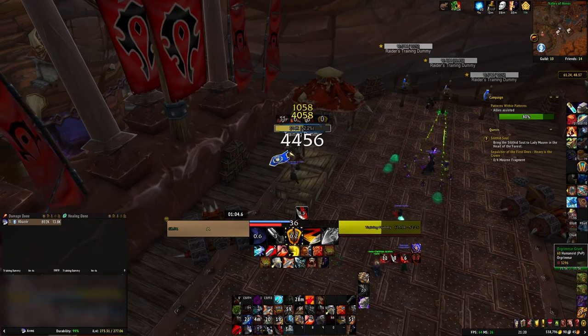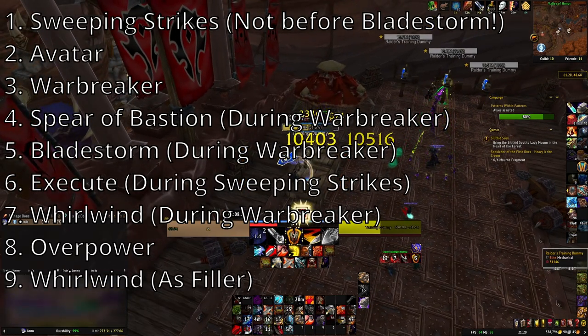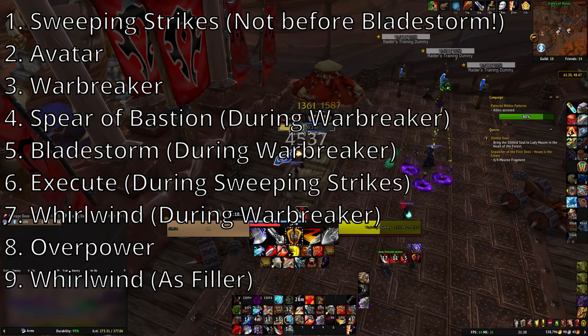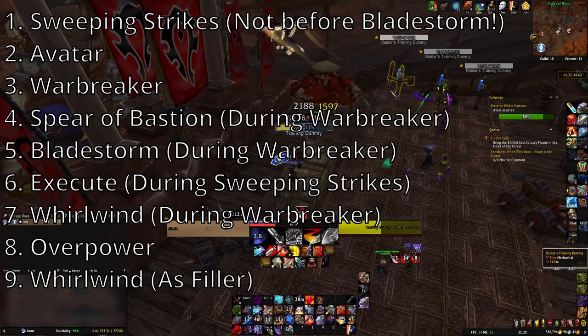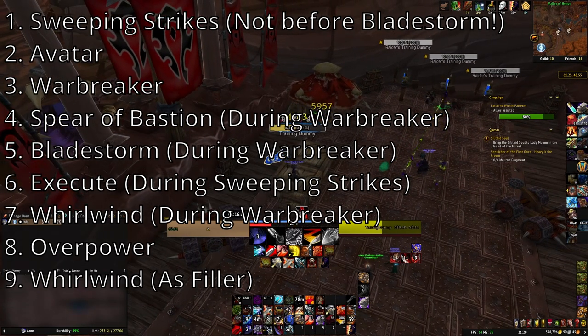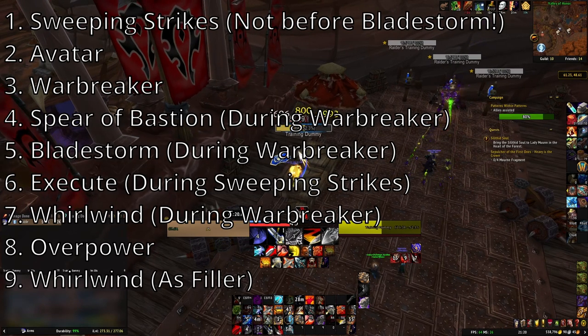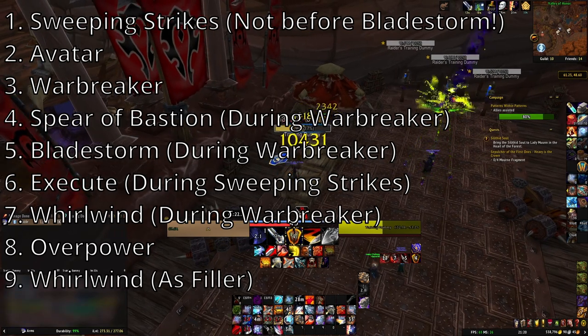For 4 targets or above, your ability priority is: Sweeping Strikes if you are not about to use Bladestorm, then Avatar, Warbreaker, Spear of Bastion during Warbreaker, Bladestorm during Warbreaker, Execute during Sweeping Strikes, Whirlwind during Warbreaker, Overpower, and then Whirlwind.